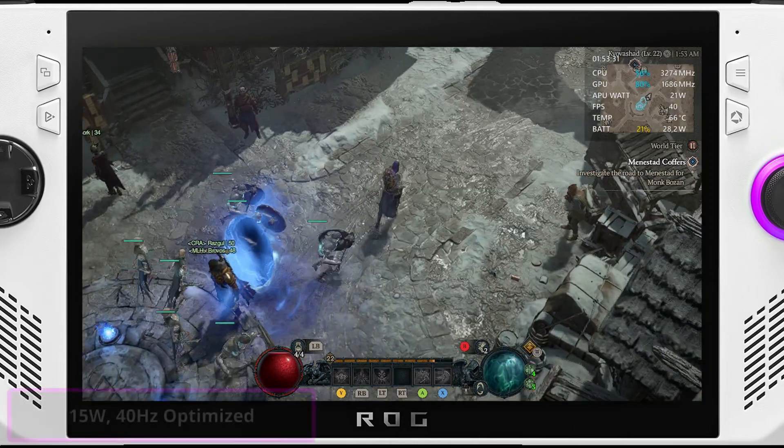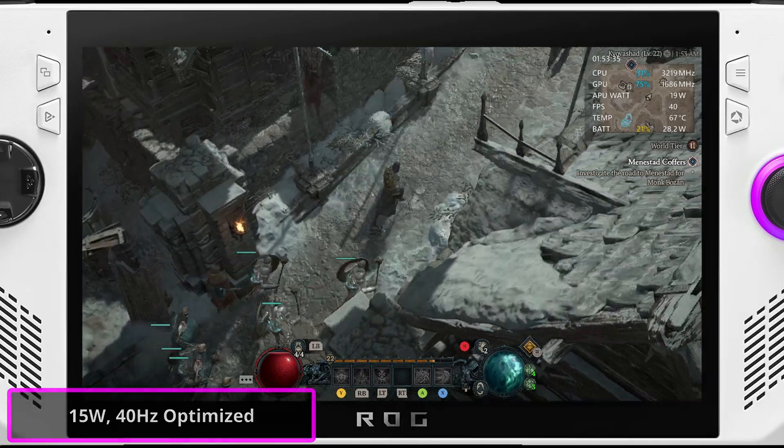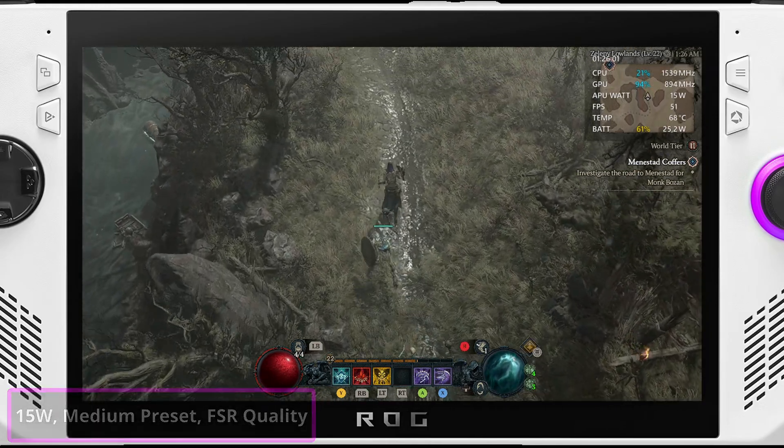In this video, we'll explore gameplay at different settings, overall performance, frame rates, and show you how we've optimized the settings to get a stable 40fps. Let's jump right in and see how the Ally smashes Diablo 4.